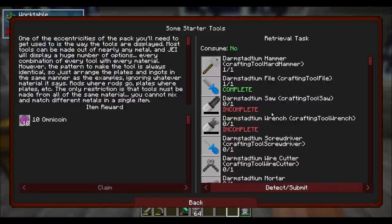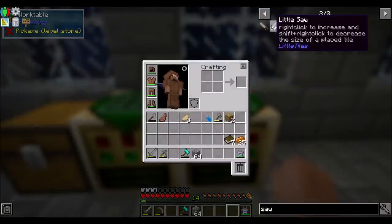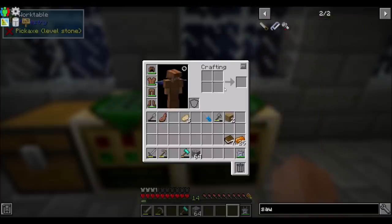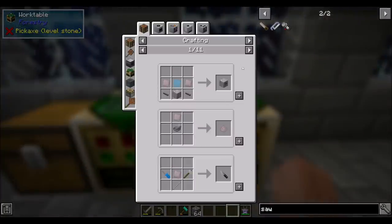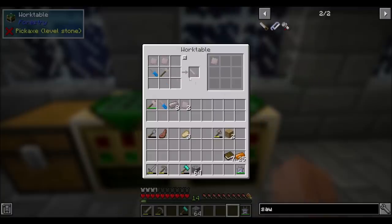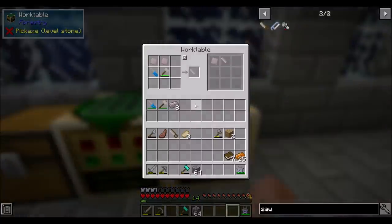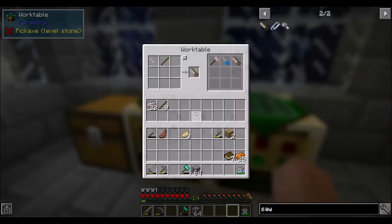So now the next thing we want to make is a saw. Which needs a saw blade — two plates, a hammer, and a file. So two plates, a hammer, and a file to get a saw blade. Wrought iron saw blade. Boom. Now you know how to make that. So this table will be the using of tools, this table will be for making more of the same tools. I like that. That's nifty.